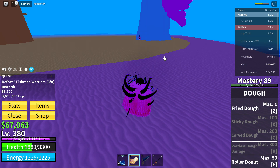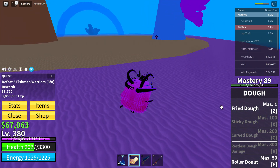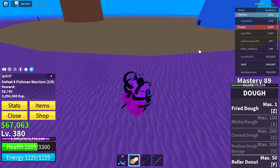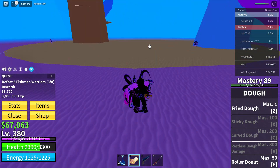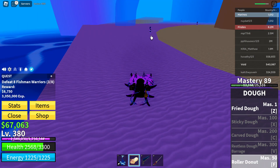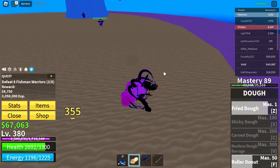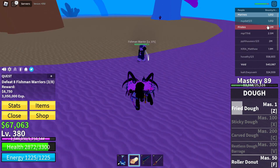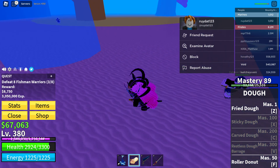Today I'll be showing you a quick dough combo. You only really need 50 mastery to do it. Basically, you see an NPC, you use Roller Donut, jump twice, then use Fried Dough. It's a quick combination to buff up. See you in the next one.